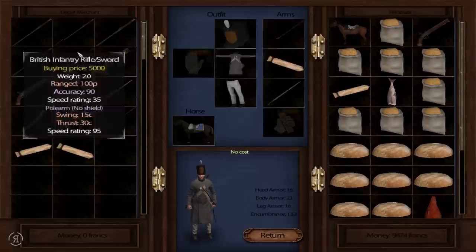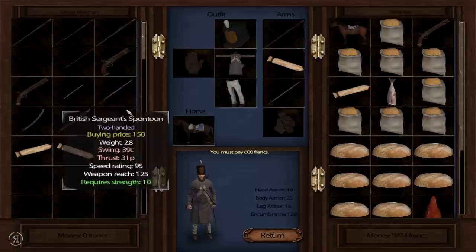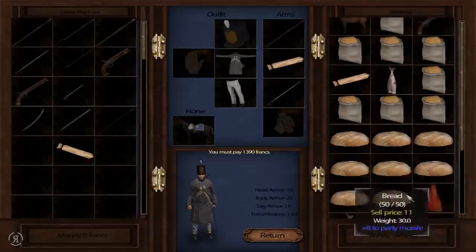I have to go for this - seriously, look at that: 100 damage, 100 accuracy! This one has 100 damage, 90 accuracy, 35 speed - that's impressive. We also have a new sword - wow, this is actually really cool. We also need to get some musket cartridges of course; can't go without those.